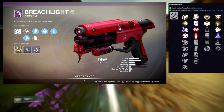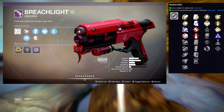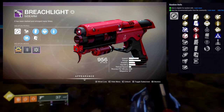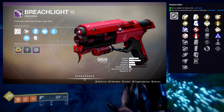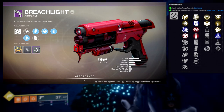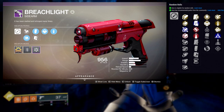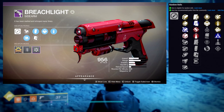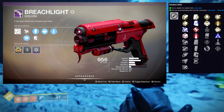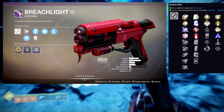For the second column, we're going to be looking at Vorpal Weapon, Quick Draw, Multi-Kill Clip, Osmosis, Elemental Capacitor, and Rampage. In my opinion, what I would love to see drop would be something like Outlaw with Multi-Kill Clip, or maybe Demolitionist with Quick Draw. Outlaw and Demolitionist are probably the only ones I'm looking for in the first row, because honestly Underdog I hate as a perk. Under Pressure is nice but I don't care too much for it. Threat Detector is also nice but you have to be really close for it to proc. Hipfire Grip would actually be one I'd use because I do hipfire this weapon a lot.